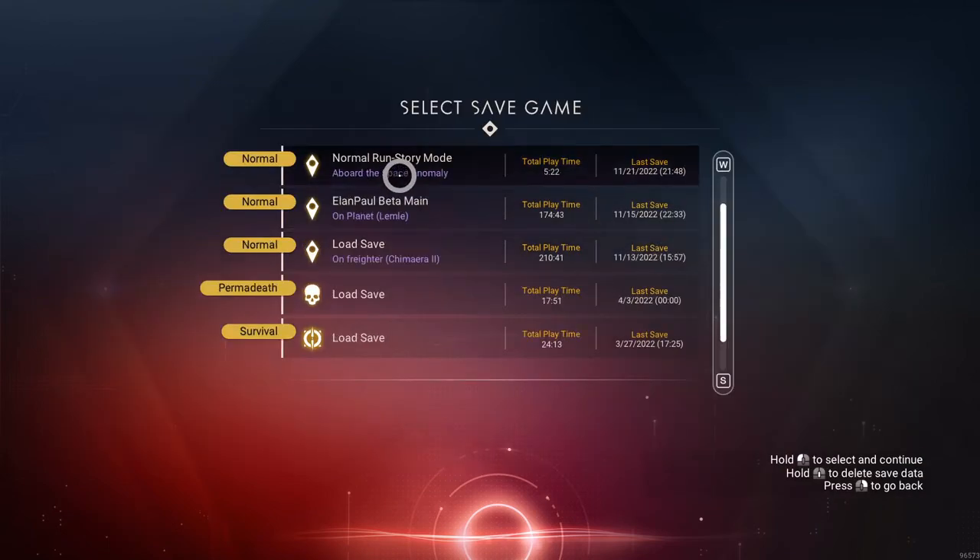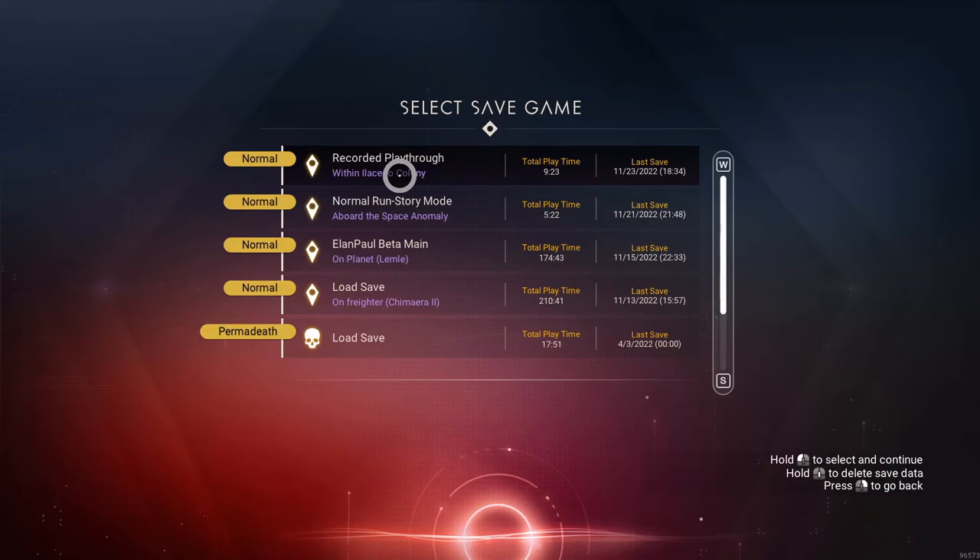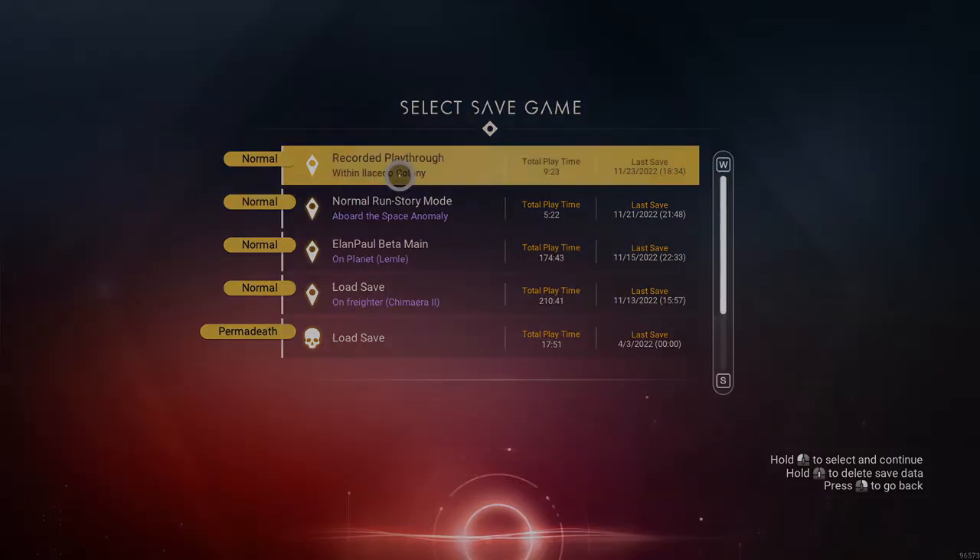So for the time being we're going to go back to our recorded playthrough. You can see the total playtime is much higher than when we first started. The inventory was a problem - my exosuit inventory was an issue, I didn't have enough space to start saving everything, so I went through and started upgrading the exosuit. I didn't go all the way, I upgraded the main slots and cleaned it up a bit. I also have a surprise.